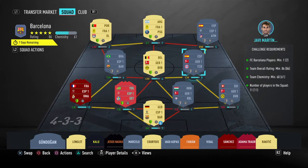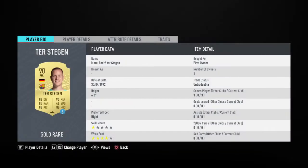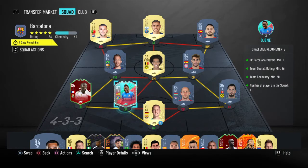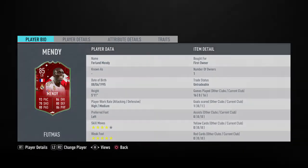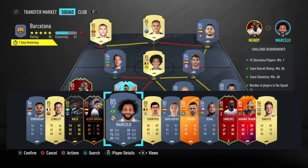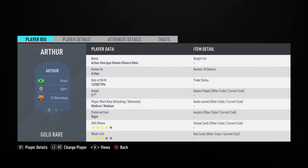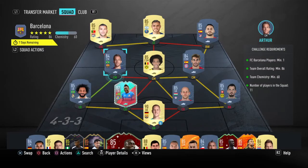In terms of player links, we've gone with a bit of a La Liga theme. We're going with Ter Stegen in net, De Gea at centre-back, then we've got Mendy Footmas if you guys still have him — if not, use Marcelo's 85. Then we've gone with Arthur also from Barcelona. If he becomes a bit expensive you could use Canales or Fakir, but if you use Marcelo he's gonna get a strong link into him.